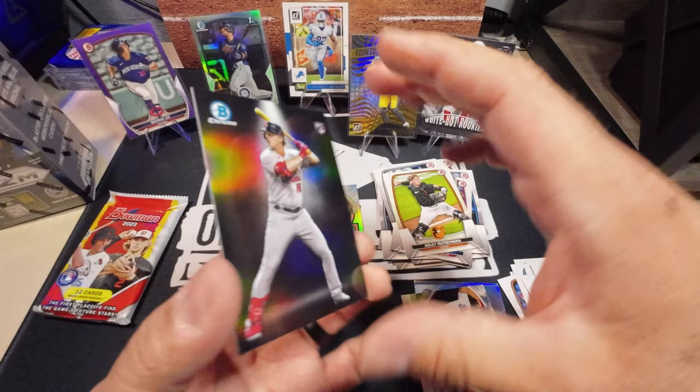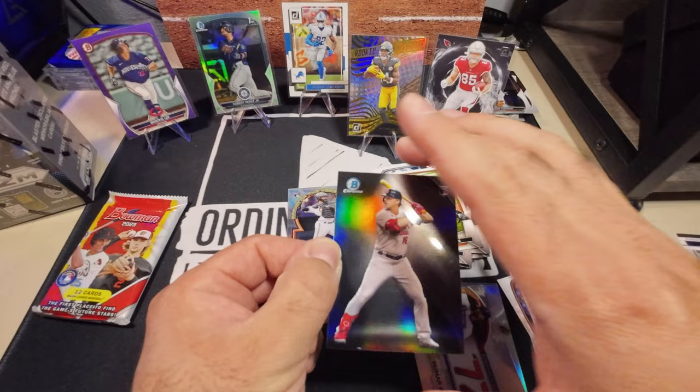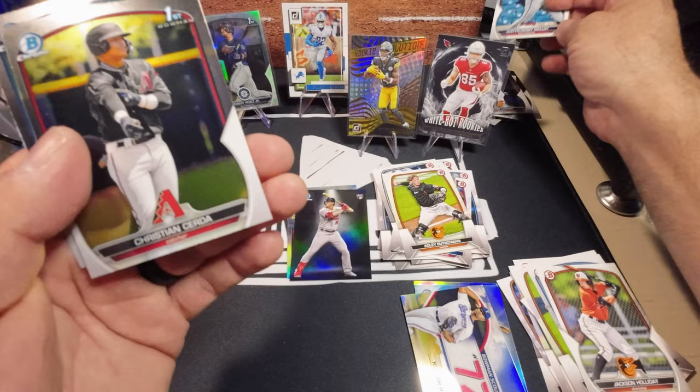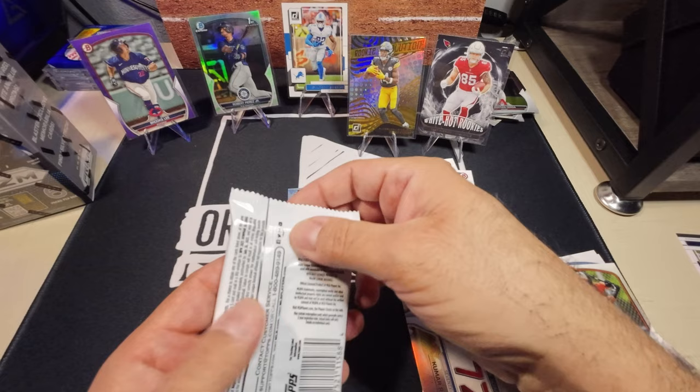Spotlight rookie — these are super nice looking. I really really like these inserts — man, look how nice that is, you just can't beat it. Going to have a Jackson Holiday, Justin Henry Molloy, and our first Christian Cerda chrome first. We have another chrome first — Robert Perez Jr. Two chrome first Bowman — that's always nice.